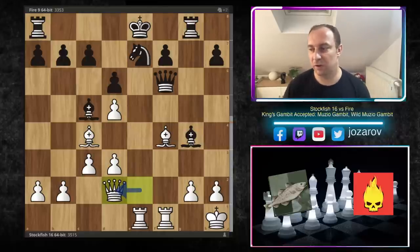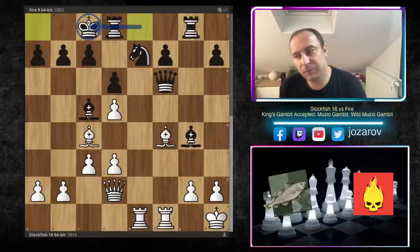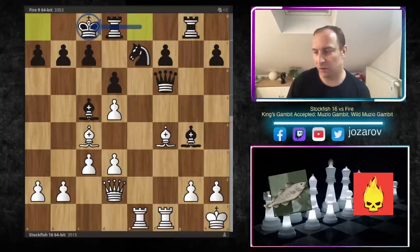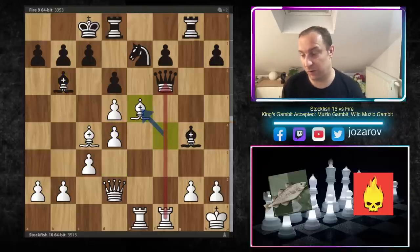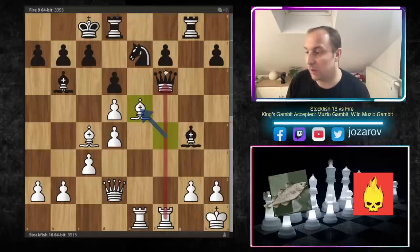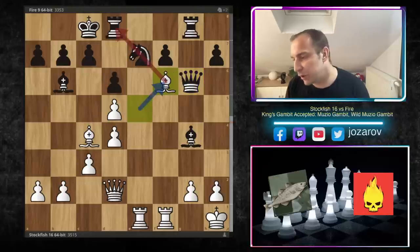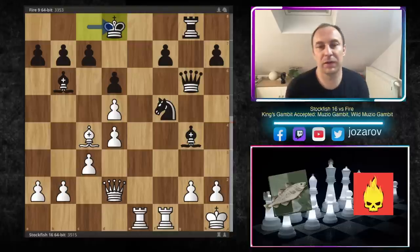Now comes one of the critical moments, though this position is already very messed up for black. Even the top suggested move of queenside castling isn't working. Look: we play d4, kicking away the bishop, and after bishop to e5 again we have the discovered attack motif against the queen. If you play d takes e5, you lose the queen. If you play queen to g6, bishop to f6 pins the knight. You can maybe prolong with knight to f5, we take, and in this scenario black would have two minor pieces for the rook.